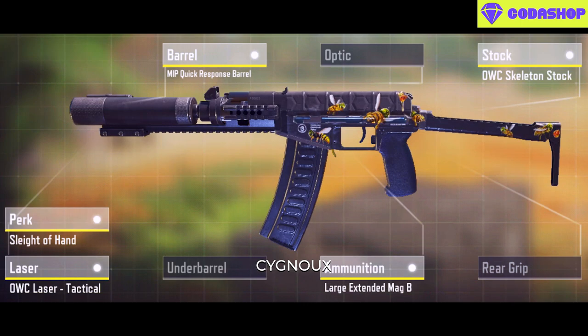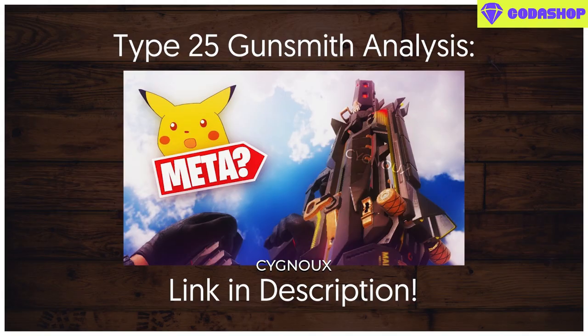The ASV is still being used for aggressive play, but the Type 25 has made an appearance this season and there are many builds for the Type 25 which you can find on screen.